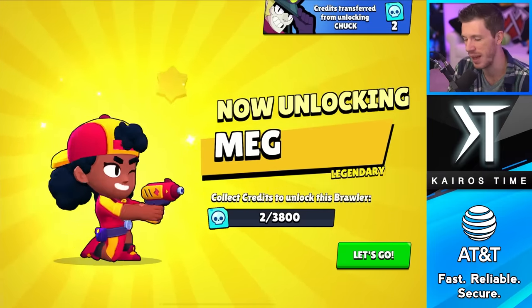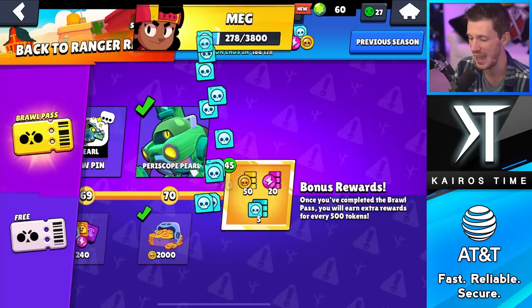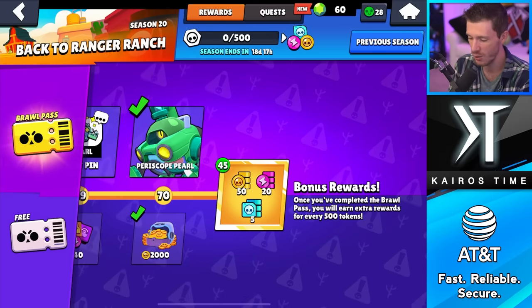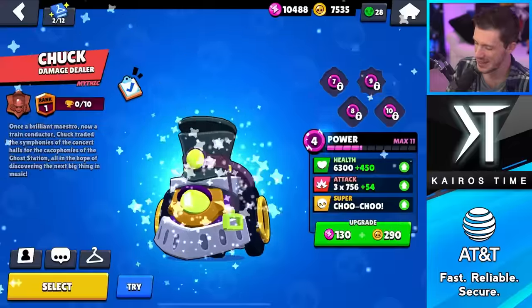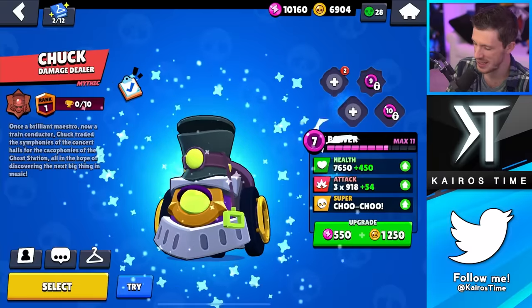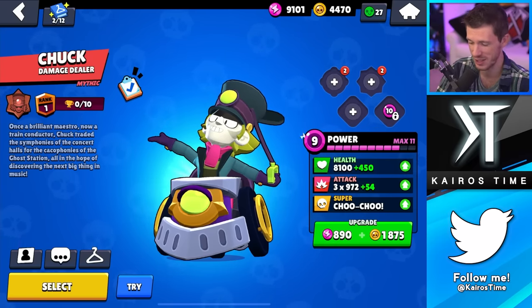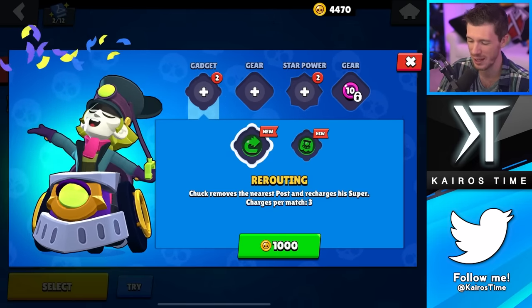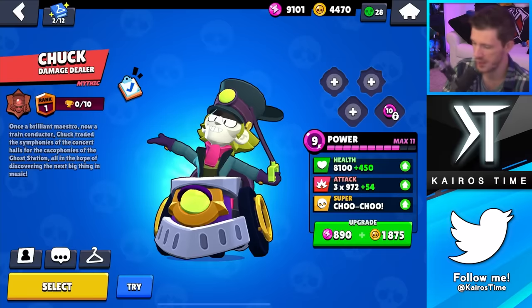Now we're unlocking Meg - I just selected a random legendary brawler. I don't know if I'll choose Meg or not, we've got lots of time to decide. Look at that - 3,800 credits plus whatever we've got going towards these bonus rewards. As always, we're going to upgrade Chuck to power nine - that's the point where he's decently easy to play and you still get a decent power advantage over a lot of brawlers. I'm not even going to bother getting one of his gadgets surprisingly - I really need coins and there are going to be some hypercharges releasing in this next update, so I'm just going to wait.